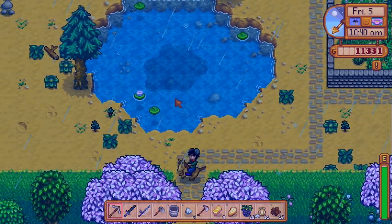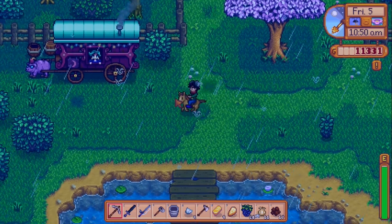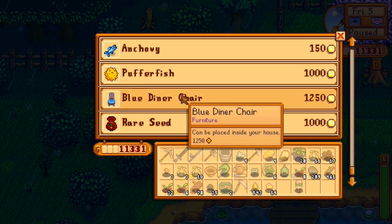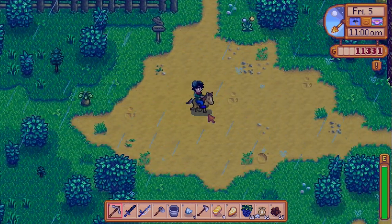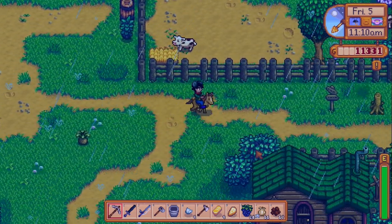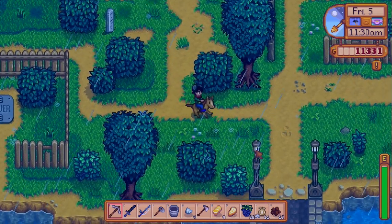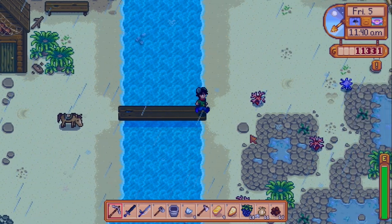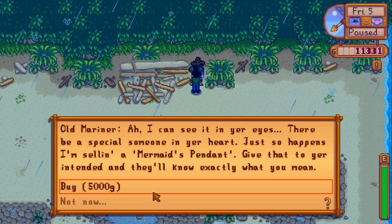I should have enough money — I'll swing by the cart just in case to see if there's anything rare. Anything good? Speed grow, bug meat, cockle — nope. The blue diner chair isn't bad but nothing super rare. Cranberries should be enough to sell for money. Actually, if I want the axe upgraded today we should probably do it — the earlier the better. I see worms, anything rare? Nope. Oh wait, it's only 5,000 gold — I thought it was 10,000! Everything worked out perfectly.